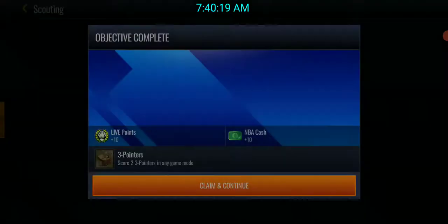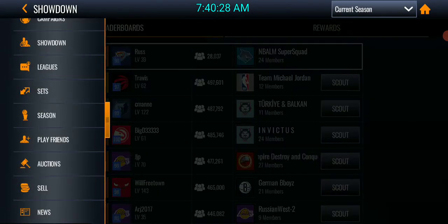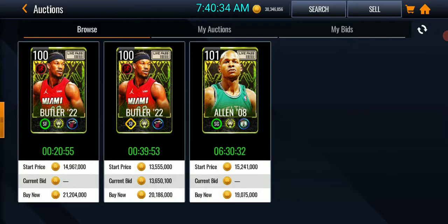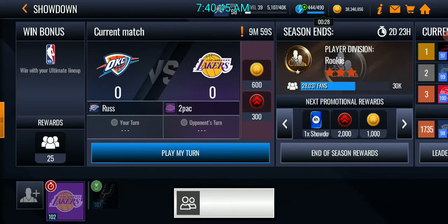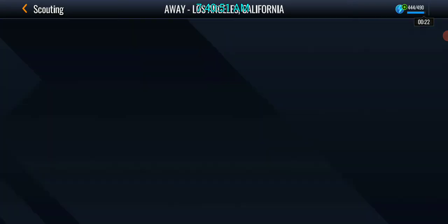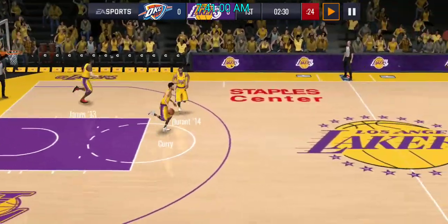I know I lost a quarter going against a 107 — that's not on me, that's on the matchmaking. Checking the auction house: DeRozan hasn't pumped up, Jimmy Butler is going for 13.5 million, Ray Allen actually tanked a lot. Now facing a 102 overall — that's more manageable. We'll do three quarters to see if we can get a relatively fair matchup.